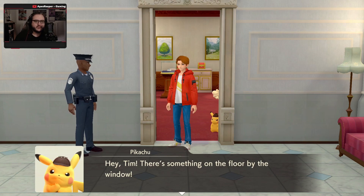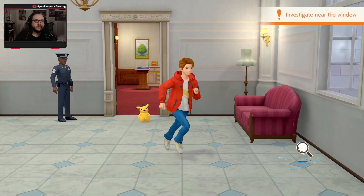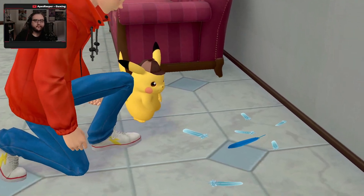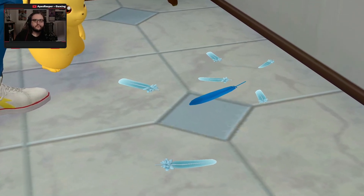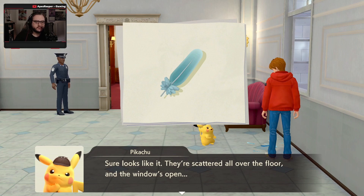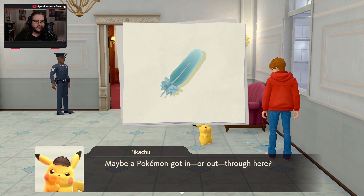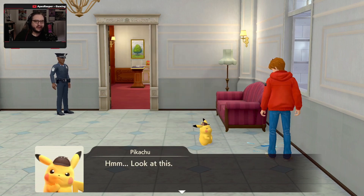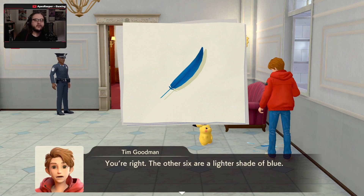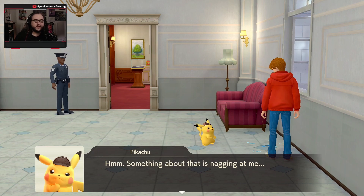Hey Tim, there's something on the floor by the window — we should check it out. Oh, what's all this? Pokemon feathers? It looks like they're all scattered on the floor and the window's open. Maybe a Pokemon got in or out through here? Do you think it has anything to do with the case? Look at this — one of these feathers is darker than the others. The other six are a lighter shade of blue. Something about this is nagging at me.